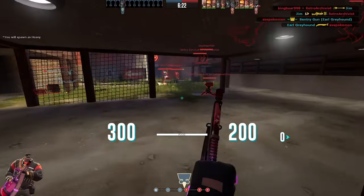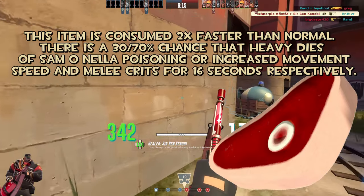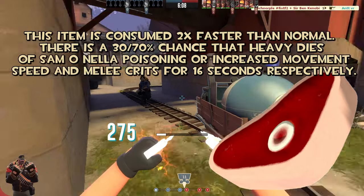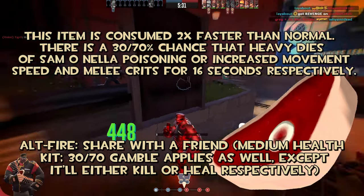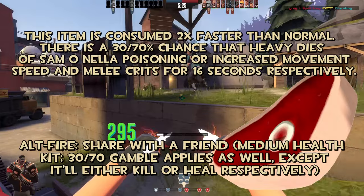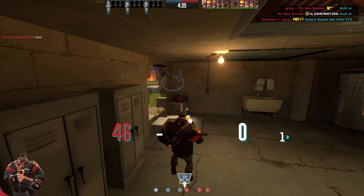Anyways, on the Heavy, we've got the Buffalo Steak Sandwich. This item is consumed two times faster than normal, and there is a 30/70% chance that Heavy dies of salmonella poisoning or gets increased movement speed and melee crits for 16 seconds respectively. You can still share this thing, however, that is also a gamble because it features the exact same 30/70 chance — except instead of giving them crits for the melees, it would heal them like a medium health kit would, or it kills them. That's what I believe the Buffalo Steak Sandwich could be.